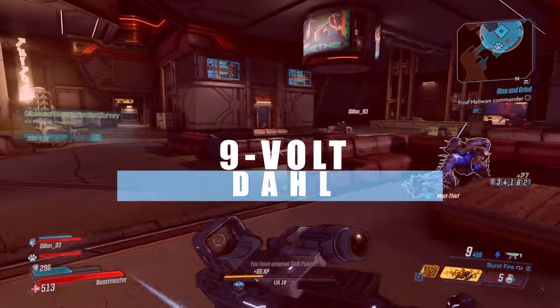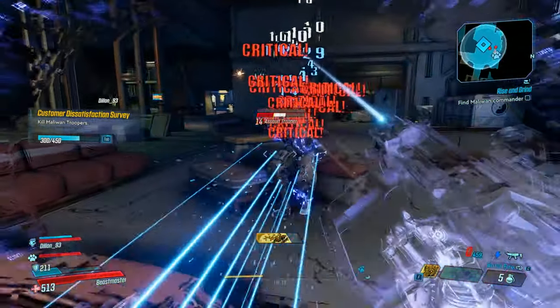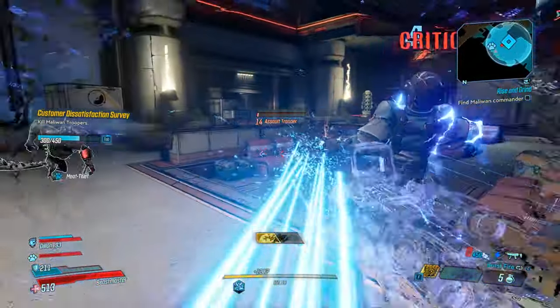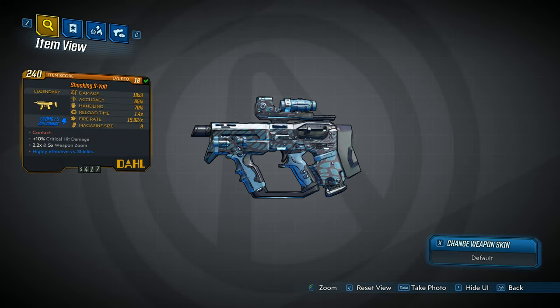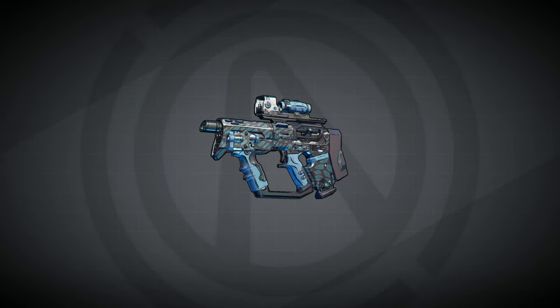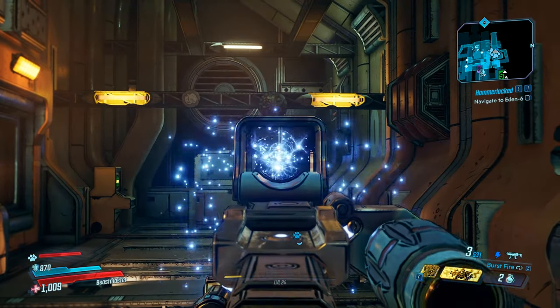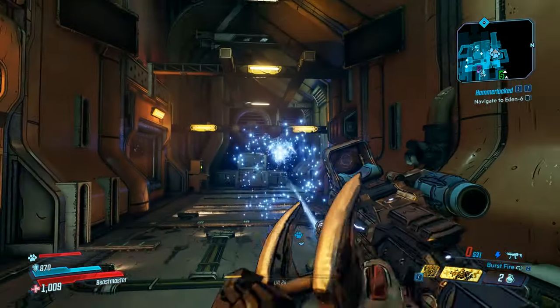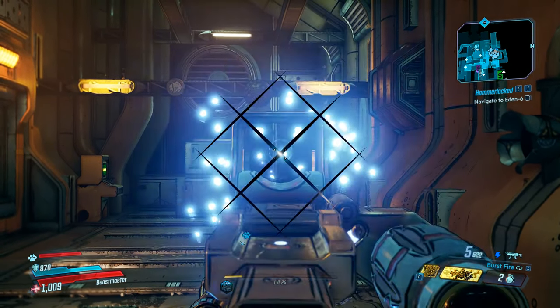For the next weapon on this list we have the Shocking 9V. This weapon is a legendary Dahl pistol that always comes with the shock elemental effect and will always have a damage modifier of x3, but the rest of its stats are subject to change depending on the weapon's level. What makes this weapon unique though is the burst pattern — it shoots 6 bullets for the price of 3 and shoots them in a V shape, which makes it a very powerful weapon to use.